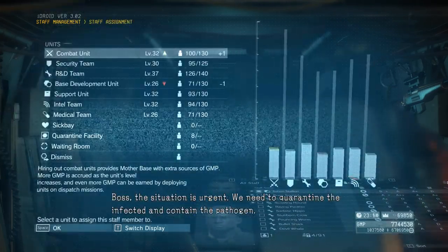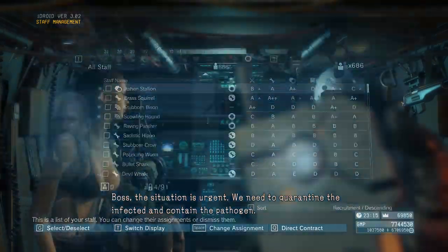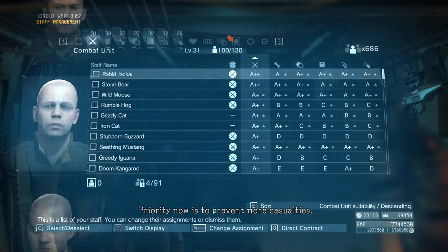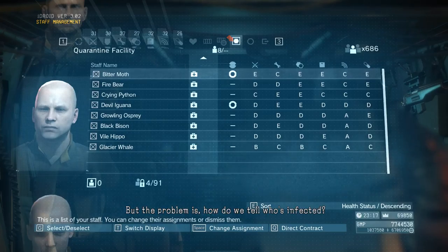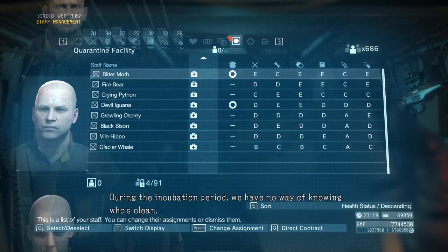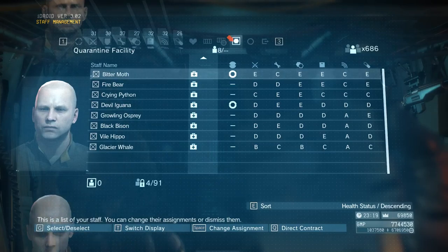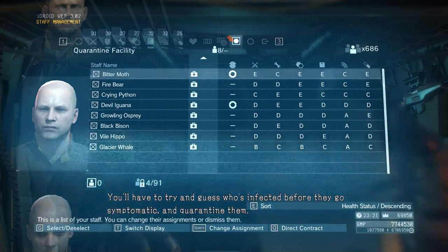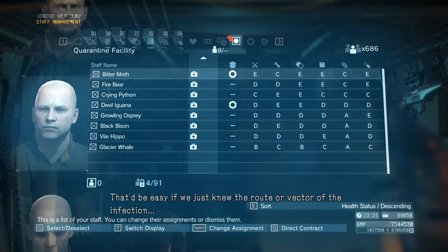Boss, this situation is urgent. We need to quarantine the infected and contain the pathogen. Priority now is to prevent more casualties. But the problem is, how do we tell who's infected? During the incubation period we have no way of knowing who's clean. But there has to be something for us to go on. You'll have to try and guess who's infected before they go symptomatic and quarantine them. It'd be easy if we just knew the route or vector of the infection.